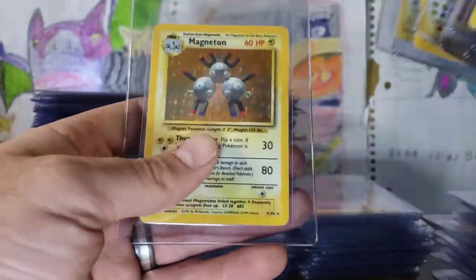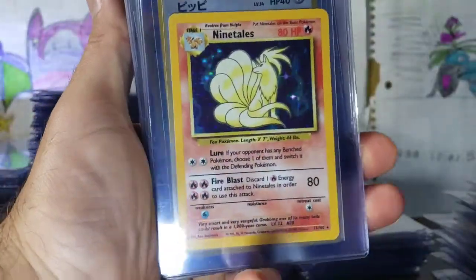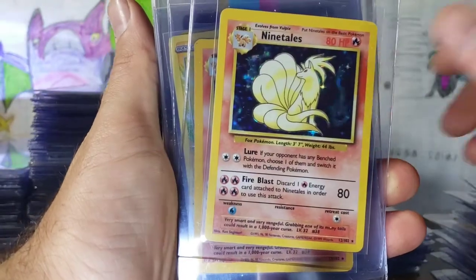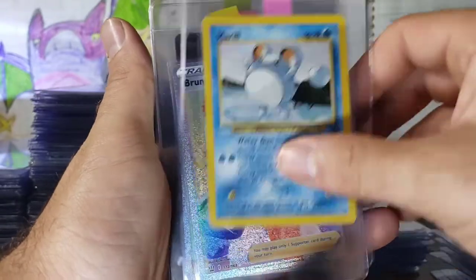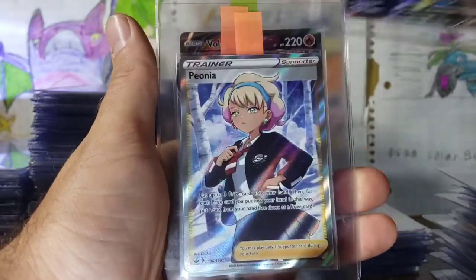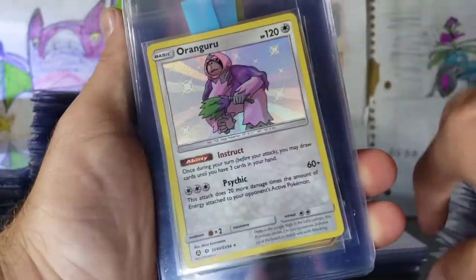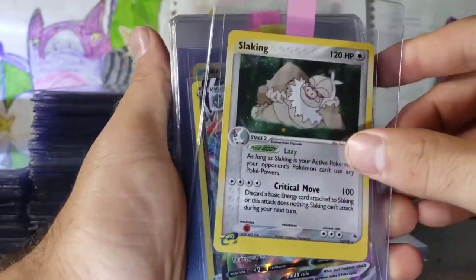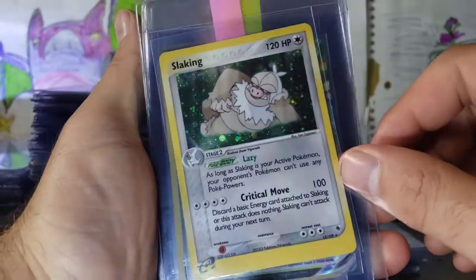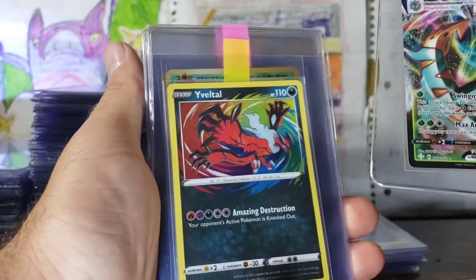Some Ninetales, Clefairy, Ninetales — just so many Ninetales. Amazing Rare, Hitmontop. Getting into some newer stuff — Full Art: Fiona, Blaziken, Volcanion. Looks like we're getting into some Hidden Fates action right now with a Scyther. Oranguru, Tapu Koko. Slaking with a swirl up here — pretty old card. Delmise — this card isn't worth a lot but it's in perfect condition. I'm hoping it gets a PSA 10.